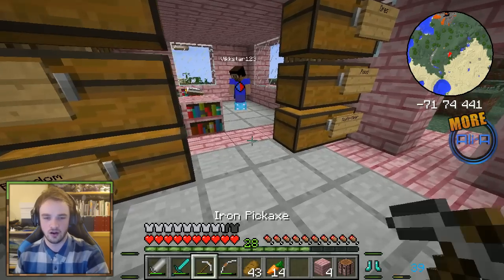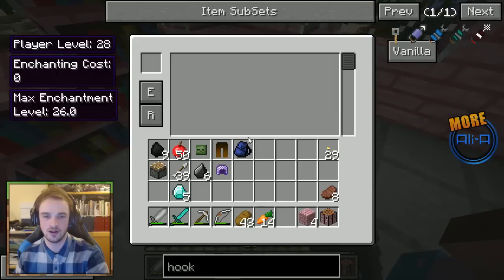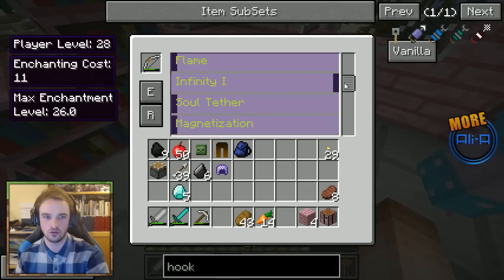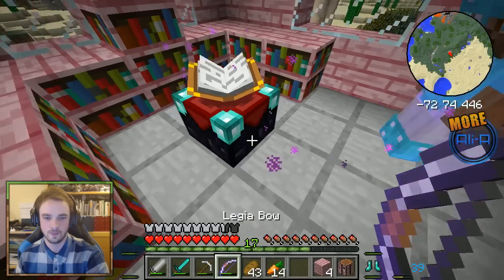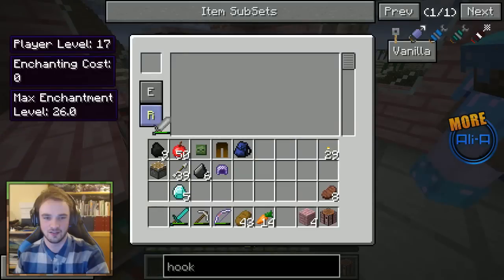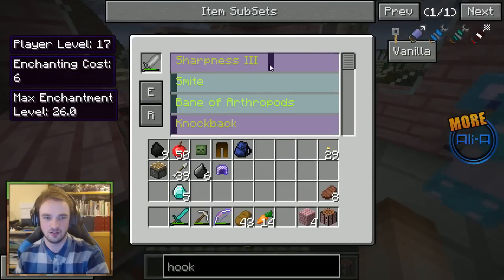Do you have a bow? You should definitely get Infinity on the bow. Oh yeah, that's a really good shout. I think it's 11 levels. I'll do that. I'm going to try and add Fire Aspect — I can't afford Fire Aspect. Damn it. What can I add to this sword? I'm too poor to get anything.